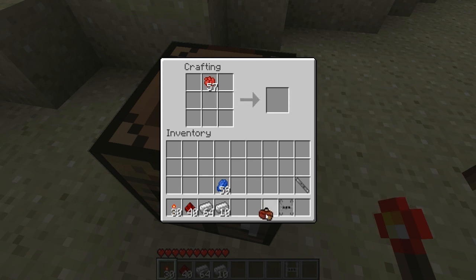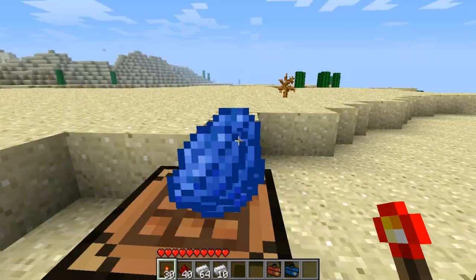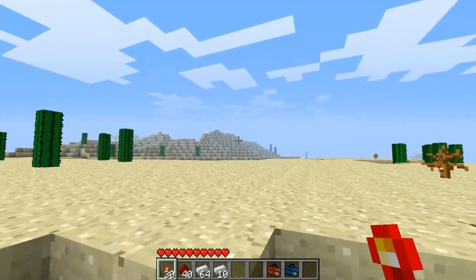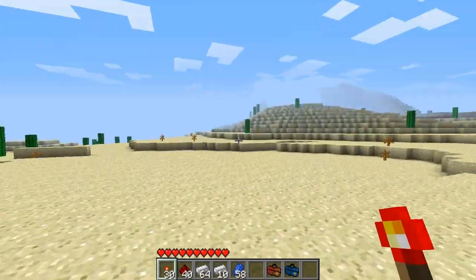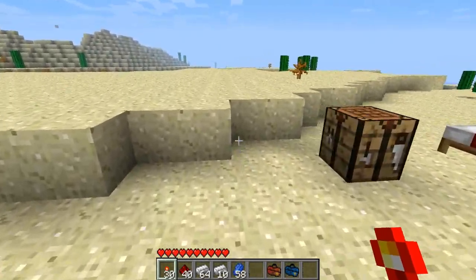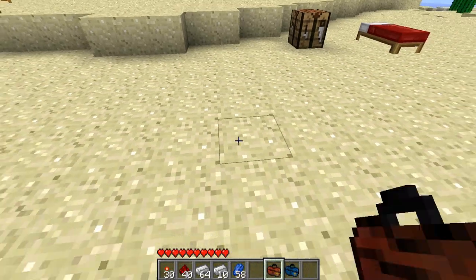This mod is pretty useful. The main reason why it's so useful is because if you have a big map, you can just use a teleporter to teleport all over your map. If you have a church on one side and a castle on the other, instead of walking, just take the teleporter. So let's go ahead and place this red teleporter down.